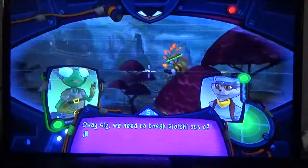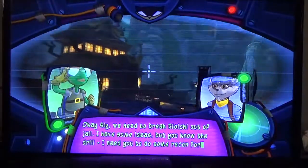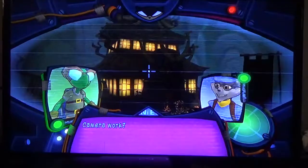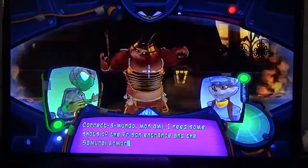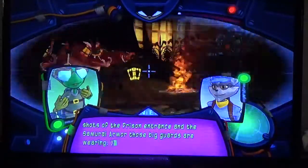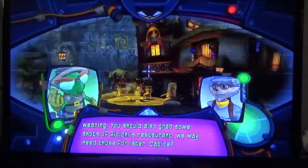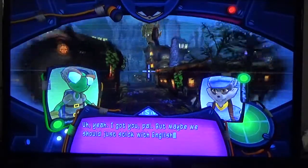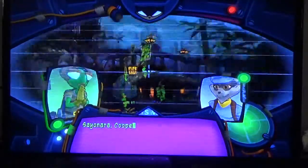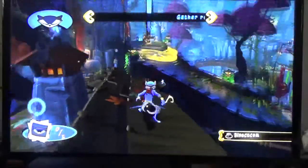Okay Sly, we need to break Rioichi out of jail. I have some ideas, but you know the drill — I need you to do some recon for me. Samurai work? Correct. I need some shots of the prisoners and the samurai armor those big guards are wearing. You should also grab some shots of the sushi restaurant — we may need those for later. I got you, pal. But maybe we should stick with English.